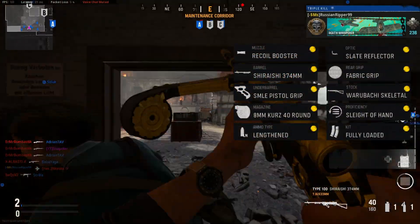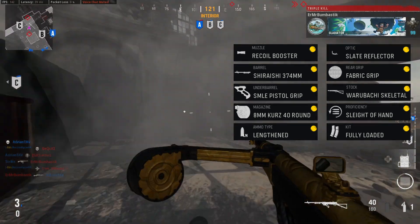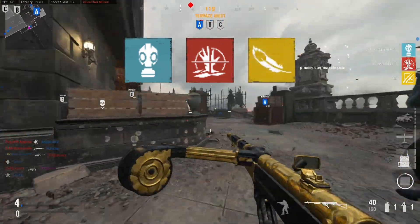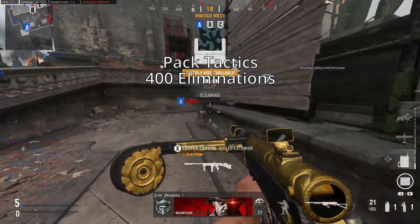This is the class that I would recommend using. Like with any gun in this game though, there are so many different attachments and combinations you can go with, so just use whatever you're comfortable with. Perks-wise I went with Survival Training, Forward Intel, and Lightweight. Now let's get into the camo challenges.